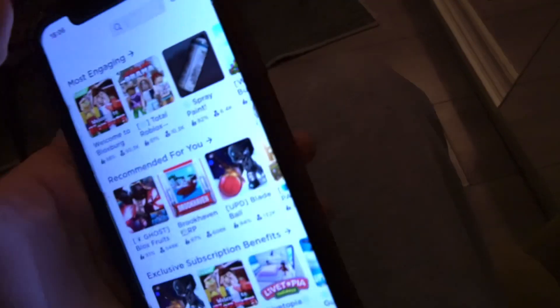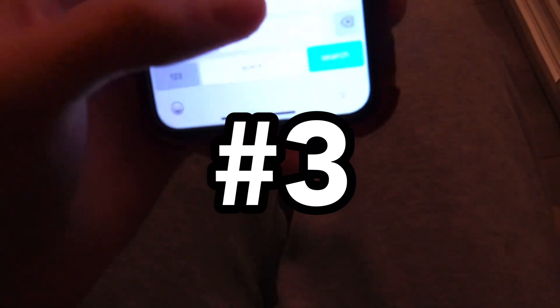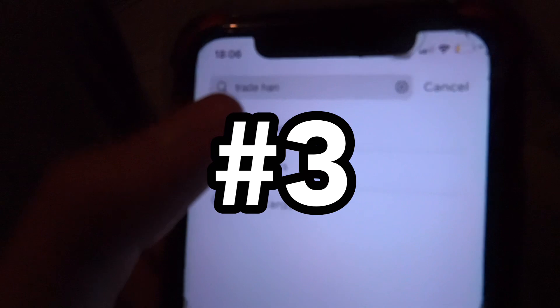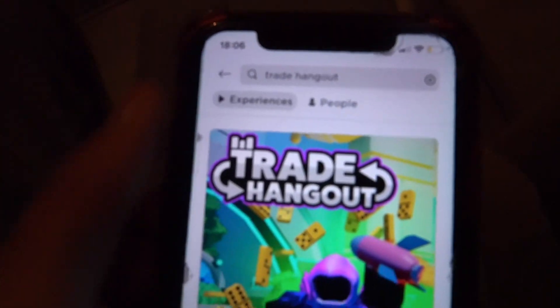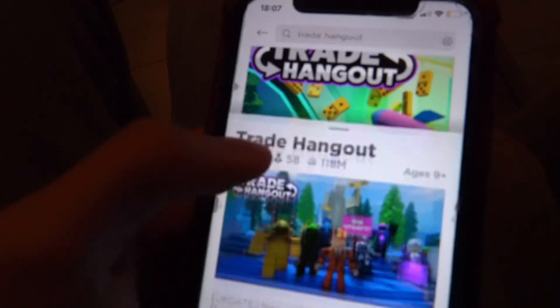Now, while this next method may not be free — oh, actually, it kind of is depending on your situation. Basically, this next method involves a game called Trade Hangout. Simply go to games and type up Trade Hangout. We have better methods coming later, but essentially this method is also very good. If you go to Trade Hangout — it's not a place to hang out, we just want Robux — type up Trade Hangout right here, and this is basically a game where you could trade Limiteds for other Limiteds.